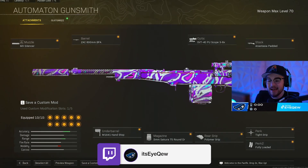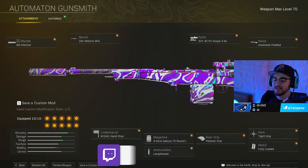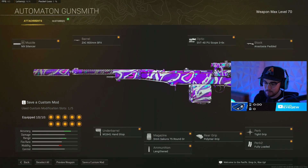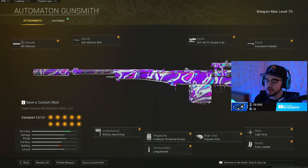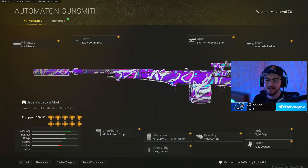For the class setup, I have the MX Silencer, the ZAC 600 barrel, the SVT 43 through 6x scope, the Anastasia padded stock, the M1941 hand stop for more accuracy, the Secure 75-round drum mag, and the polymer grip with Lengthen to get you closer to hit scan.